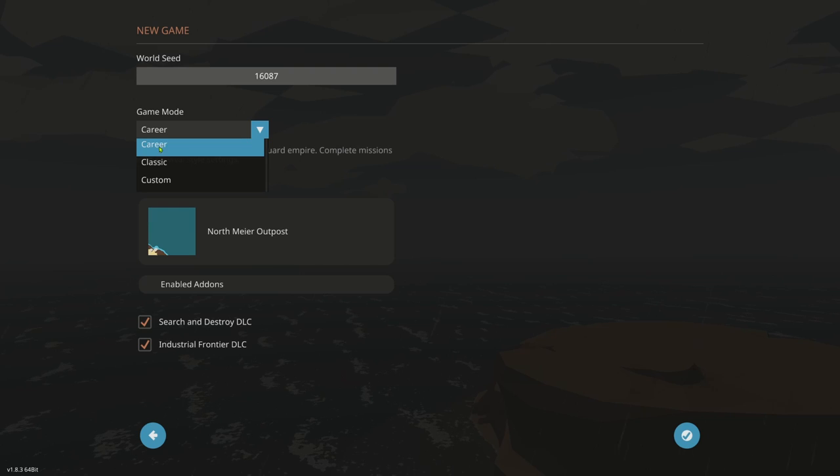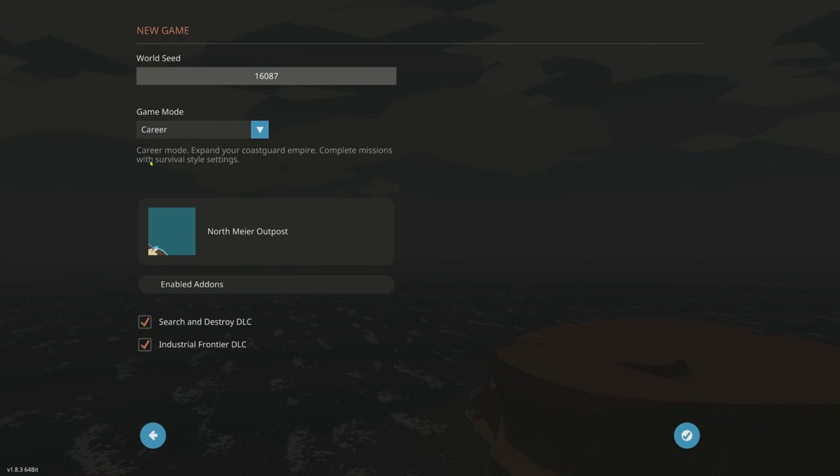Let's talk about the different game modes. We have Career — that's what I generally play the most. Career mode: expand your Coast Guard Empire, complete missions with survival-style settings. In career mode stock, you cannot use third-person camera and you cannot see where you are on the map, but I'll show you how to add the custom menu.